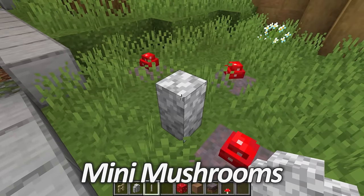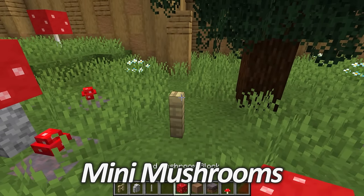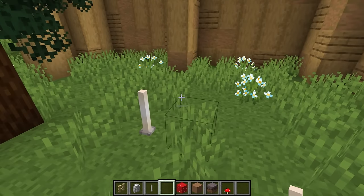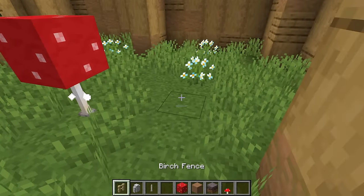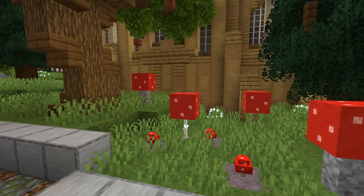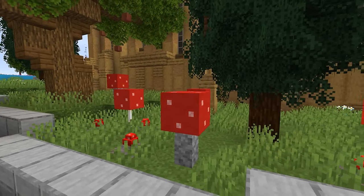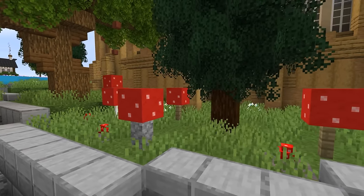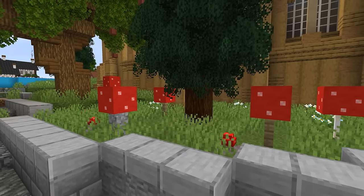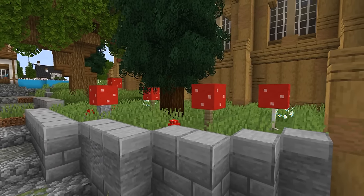Do you feel like your garden needs a bit more color? If so, why not add some mini mushrooms? By placing down a birch fence, diorite wall, or an end rod, you can top these with a mushroom block to get a really cool little decorative item for the garden. Admittedly these do look a little fantasy-style, but they are a great way to add a feature with a little bit of color. If you're using one with an end rod, these double up as a light source to help keep the nasties out.